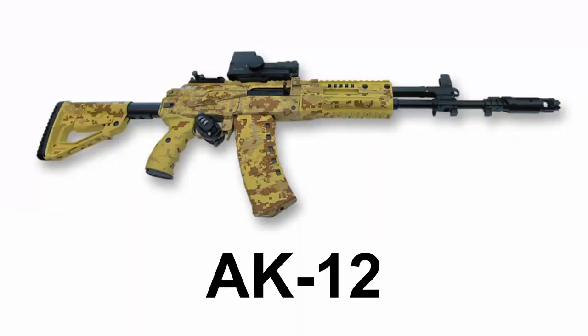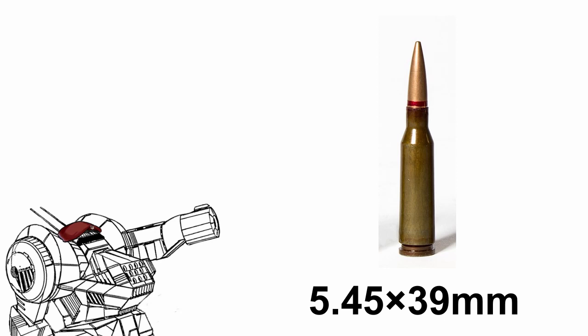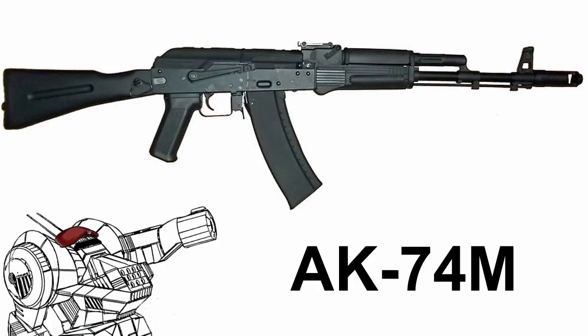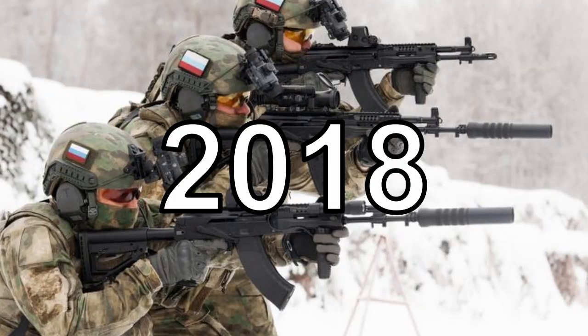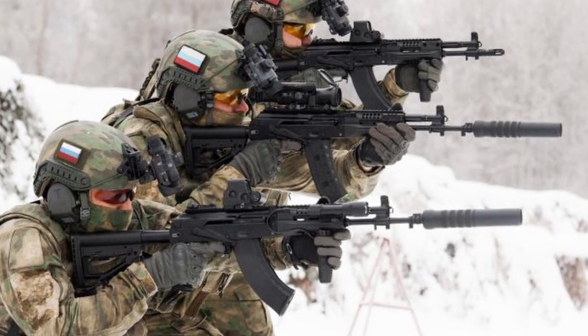AK-12, or Automatic Kalashnikov-12, is a Russian assault rifle chambered in 5.45×39mm rounds, designed and manufactured by Kalashnikov Concern. Designed to replace the aging AK-74M, development of the AK-12 started in 2011. The design didn't get finalized until 2016, and in 2018, the AK-12 was adopted as the latest main service rifle of the Russian Army.